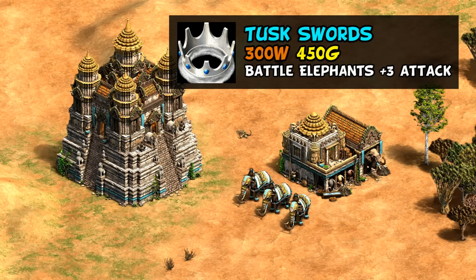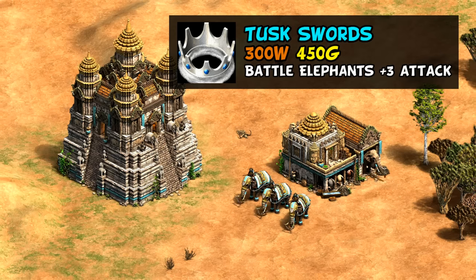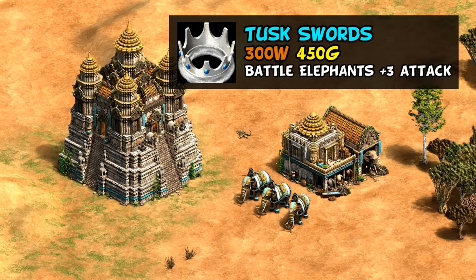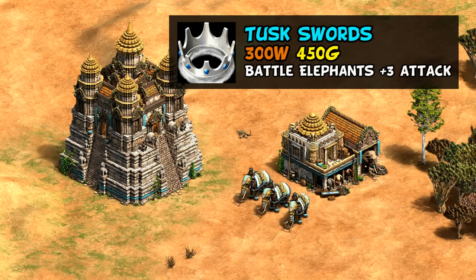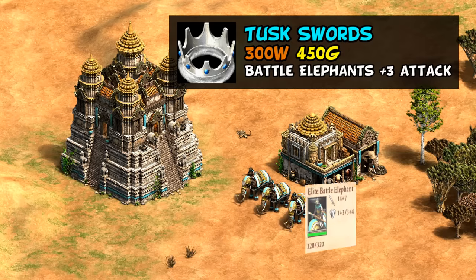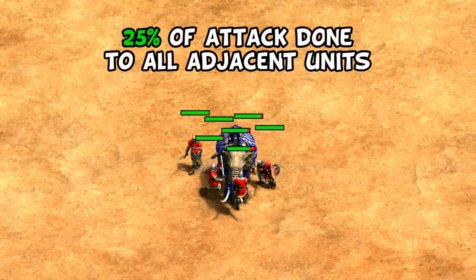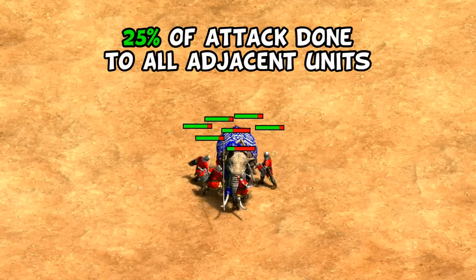Also at the castle are of course your unique techs, which both help your late-game army. The first is your castle age unique tech, Tusk Swords. We already saw that Khmer battle elephants are extra fast, but with this tech, they also have the most attack and actually beat all other battle elephants with equal numbers in Imperial Age. It adds to how expensive they are to tech into, but 21 attack in Imperial is no joke, and this also increases the amount of trample damage battle elephants do to adjacent units, as that's calculated as a quarter of their attack.